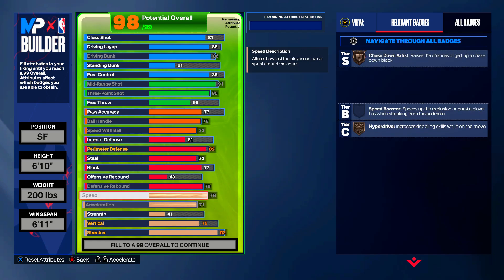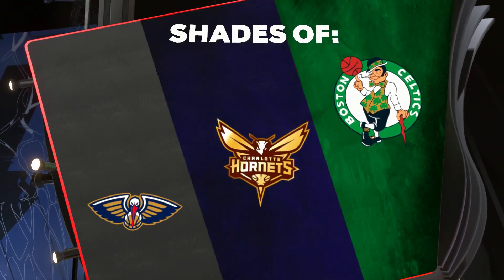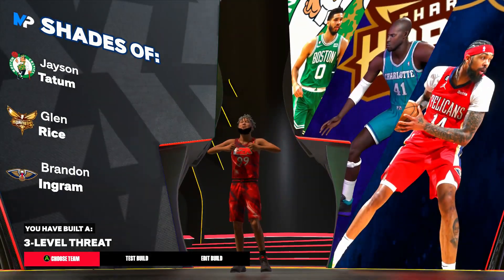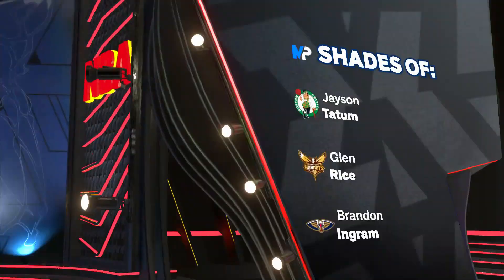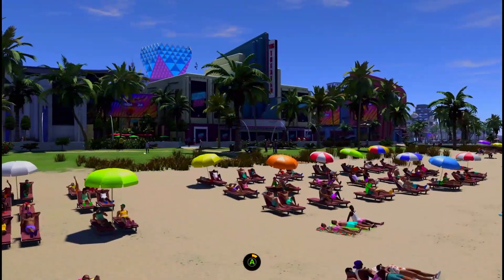The rest we're going to put on free throw, giving us an 89 free throw. I'm curious to see what shades we're going to get on this build — can we unlock a Kevin Durant shade? We get shades of a Celtic, a Hornet, and a Pelican: Jason Tatum, Glenn Rice, and Brandon Ingram. And we are a three-level threat — I could get behind that. Now let me go ahead and show you guys what jump shot you should put on, because you are going to be 6'10" with an 85 three ball. If you're curious about jump shots, I have a bunch of jump shot videos on my channel covering custom builds, shooting tips, and jump shots for any type of build, height, or three-point rating.